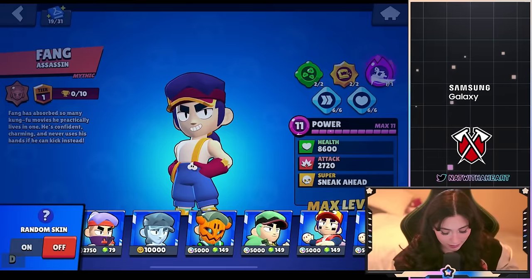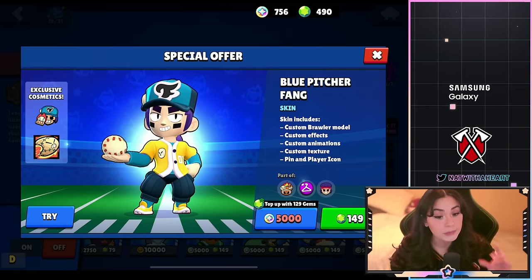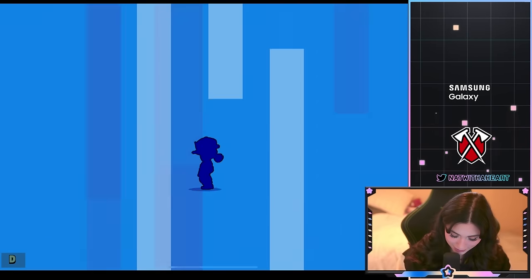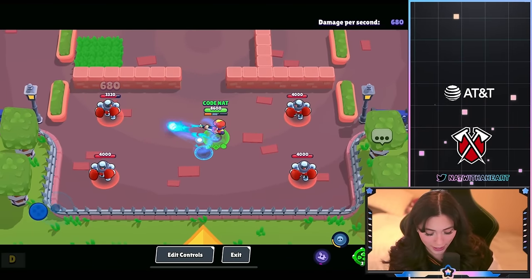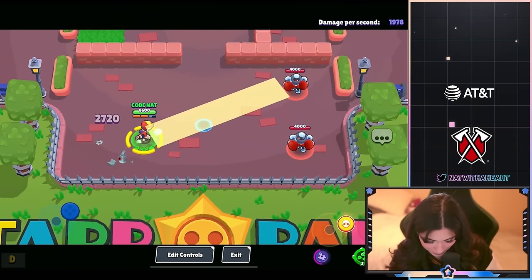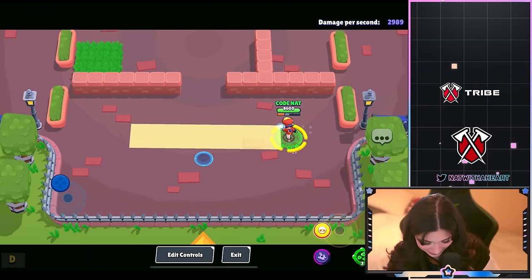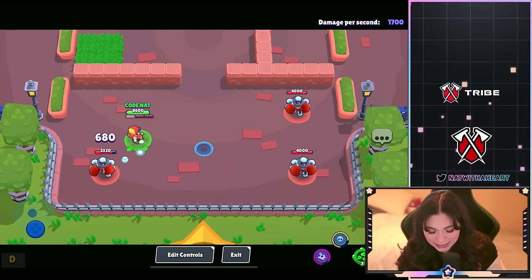Next we have Red Pitcher Fang and Blue Pitcher Fang, both gonna be 149 gems each or 5,000 bling each. This was the skin that we had to vote for. It's really cute — there's a little ball that drops. Let's see the super — there's a bat with a little trail. It's kind of a basic skin, but I like it and it's cute.